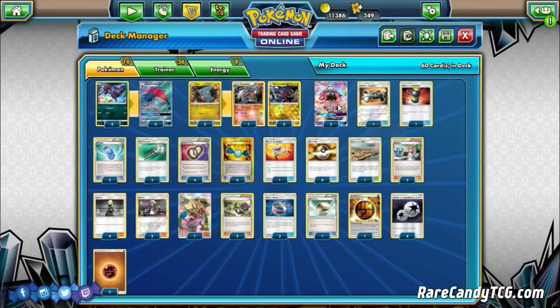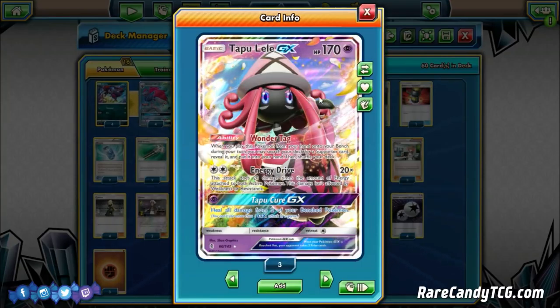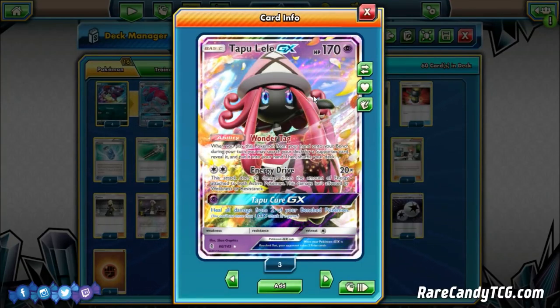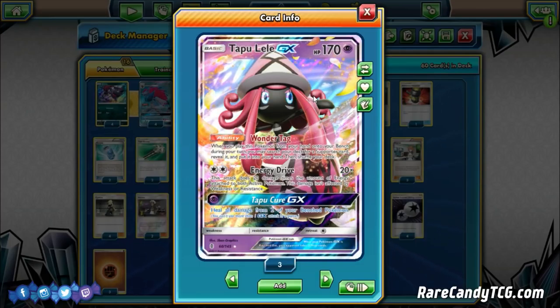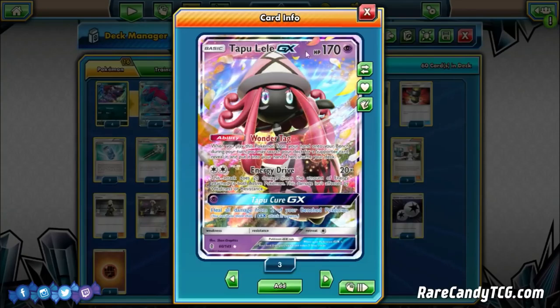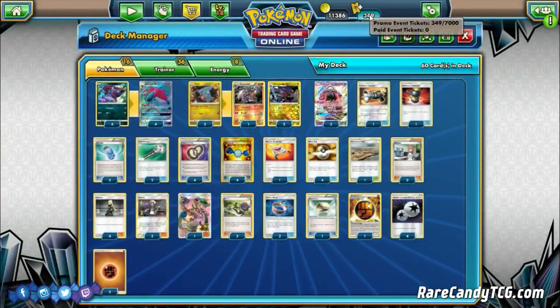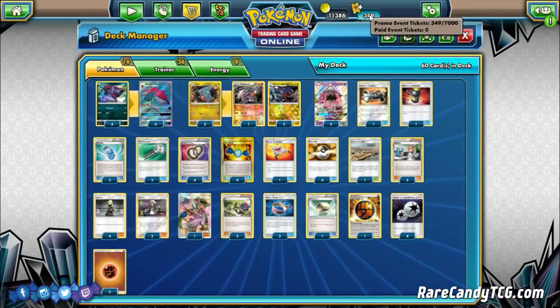To round out the Pokémon line, two copies of Tapu Lele GX for that Wonder Tag ability to search out Supporters — maybe a Cynthia to use with Garchomp or a Bridget to set up early. We also have access to Energy Drive since we play Double Colorless Energy. A pretty streamlined Pokémon line — not too many crazy techs, just trying to get a bunch of Zoroarks and Garchomps out.